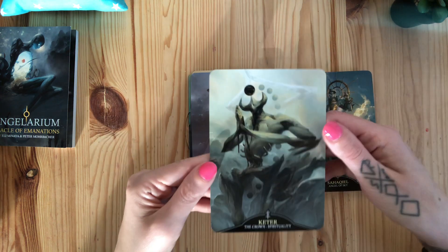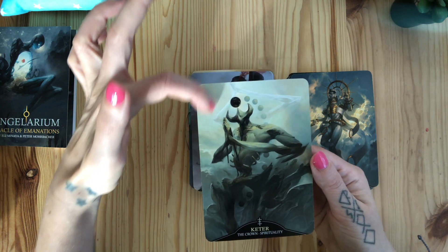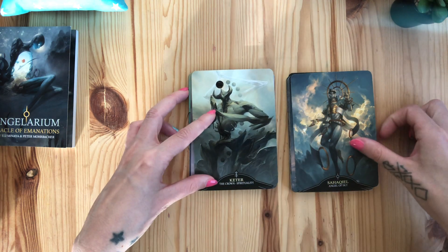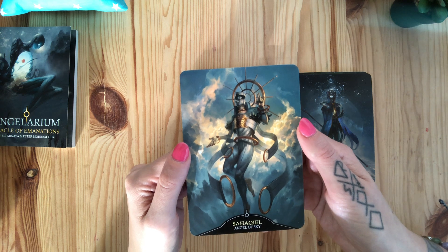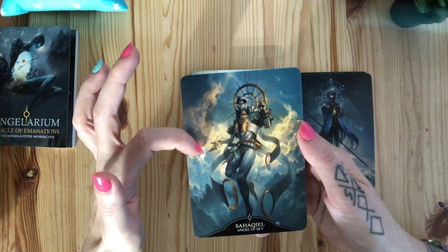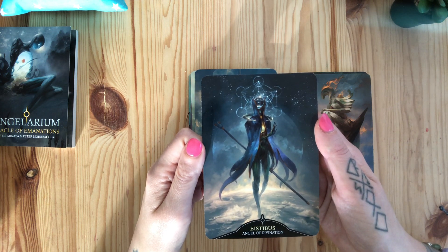Kether — the crown, spirituality — he is at the top of the tree, obviously connecting everything to the higher ups through him — or 'it,' better to say, since I don't think they have a gender. A more colorful one — Shachaqiel — angel of sky. I know that these rings are protection rings; he's protecting himself and us with them. It's beautiful, one of my favorites.